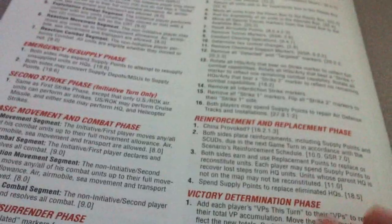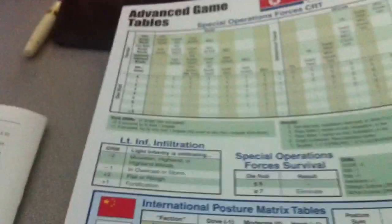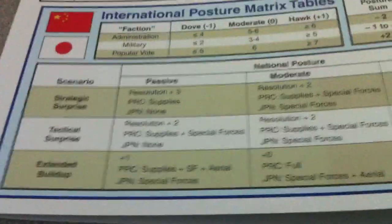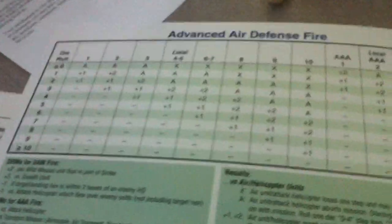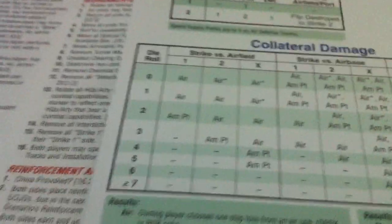Advanced game sequence of play outline — that's a long sequence of play. One advanced game tables chart, once again in full color. We've got SOF, CRT, infiltration tables, international posture matrix tables, advanced air defense fire, advanced air combat. These look like all the advanced combat tables and information: advanced interdiction, collateral damage, et cetera.